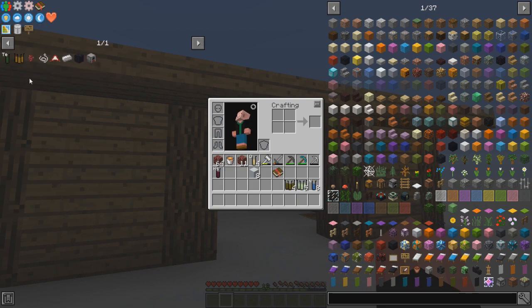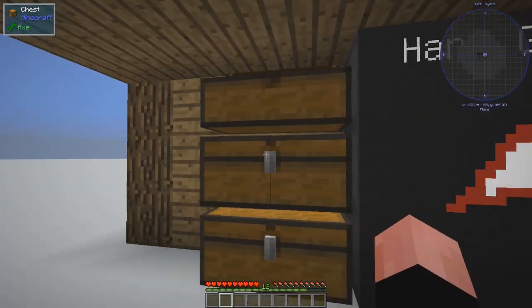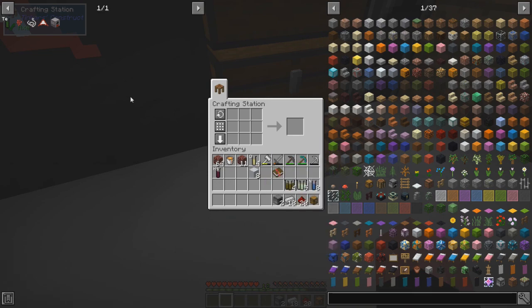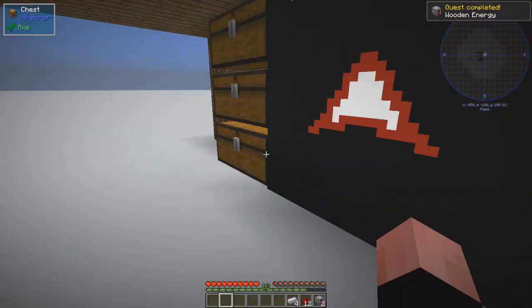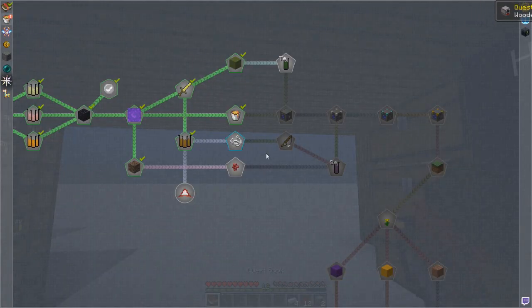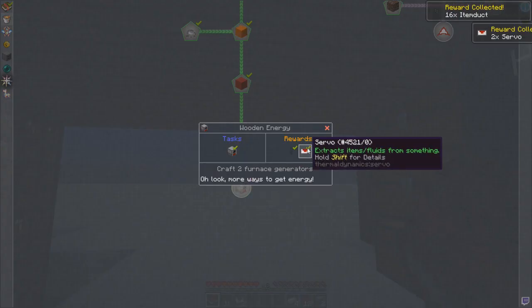So we have got protein we made. We've made iron ingots and obsidian. Let's make this furnace generator — I finally got enough materials gathered up. We'll make the machine block, that'll give us four. Then two. Let's get the book on the hotbar. Go ahead and claim that — that will get us item ducts and servos, so we can start moving stuff around.